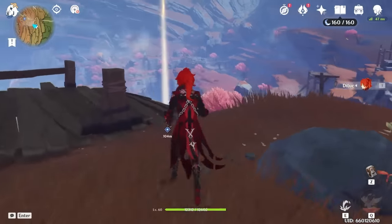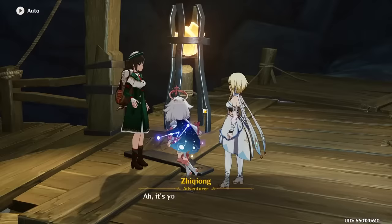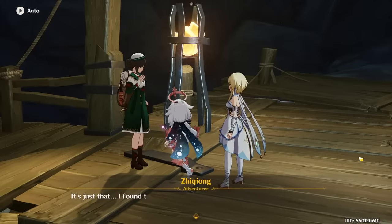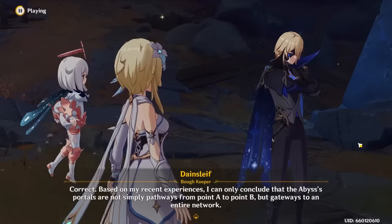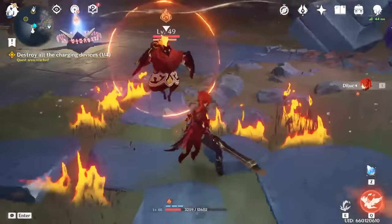We have to get to AR-35 to be able to start the Sumeru Archon questline, and we also have to complete the next Dainsleif quest, which requires us to unlock the Chasm. So we have to complete the Chasm World Quest first. The Dainsleif quest went over well and wasn't that bad — the only real annoyances were the Pyro Abyss Mages near the end of the quest.